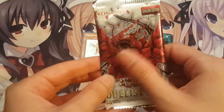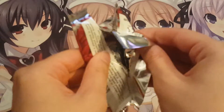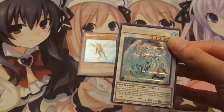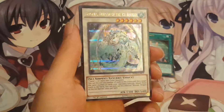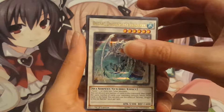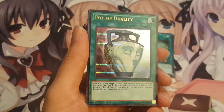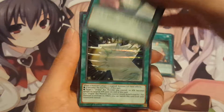And the last pack — come on, Black Rose. Black Rose! 5Ds is my favorite era. And Black Rose treated me good — we got Bryonic Dragon of the Ice Barrier. People want this card, that is for sure. And Pot of Duality. Nice. I saved the best for last, Black Rose, you're treating me good.